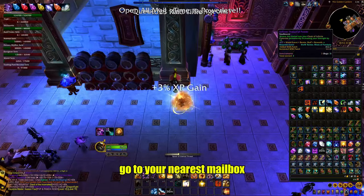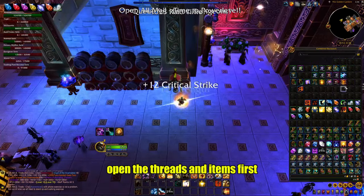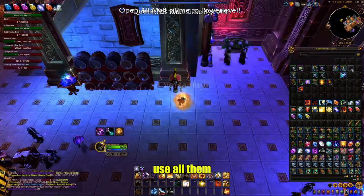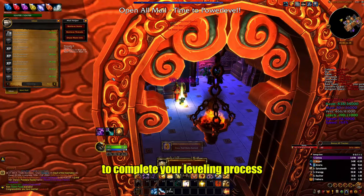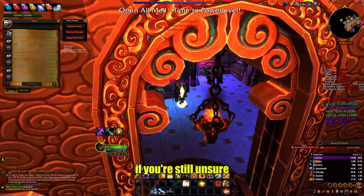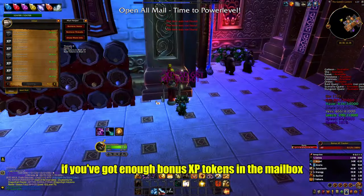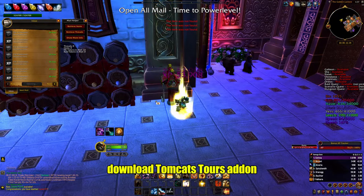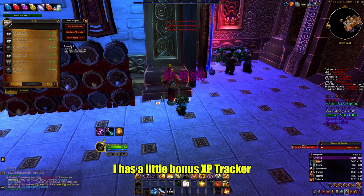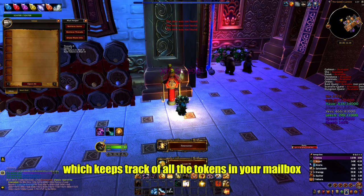Once Terrace of Endless Spring is completed, go to your nearest mailbox, open threads and items first, use them all, then open all remaining mail to complete your leveling process. If you're unsure whether you have enough bonus XP tokens, download the TomCat's Tours add-on — it has a bonus XP tracker that keeps track of all the tokens in your mailbox.